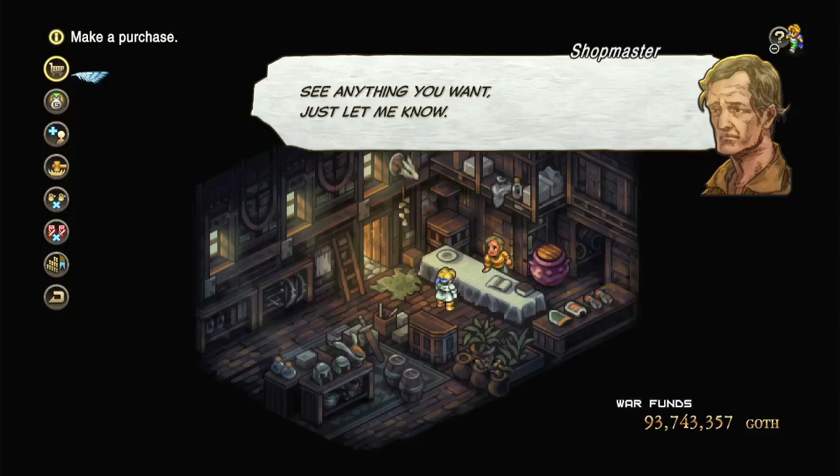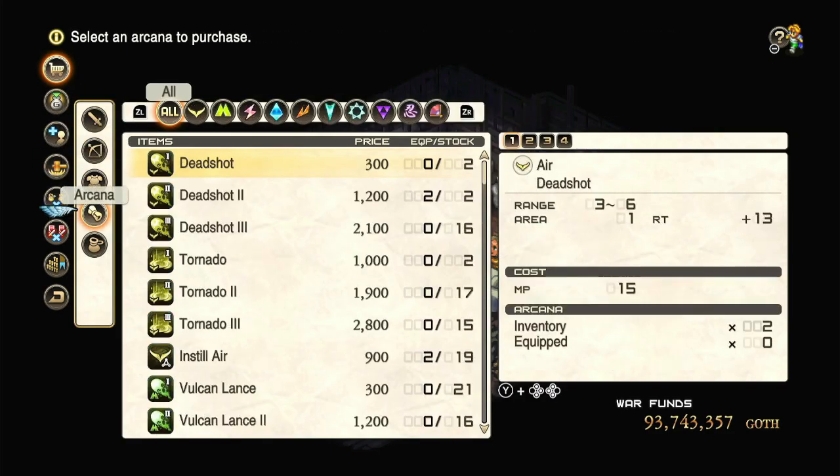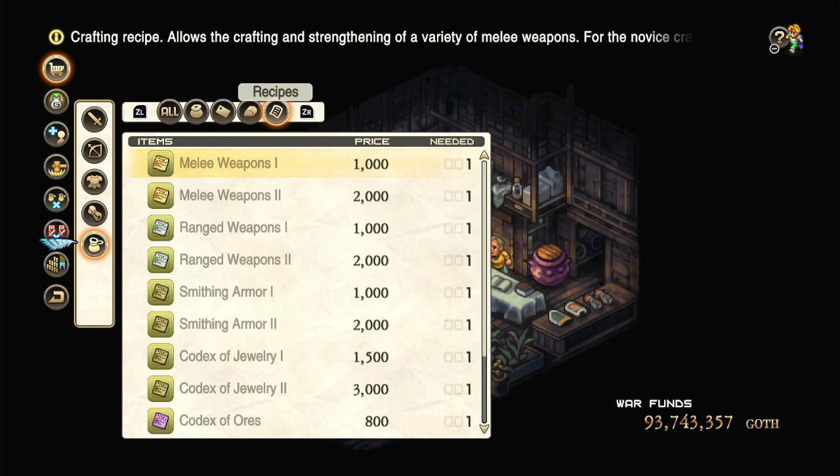Hello everyone, good morning. A question comes up in the comments all the time: what is crafting and what does it do? Crafting unlocks in chapter two, basically right as you get your first crafting book.